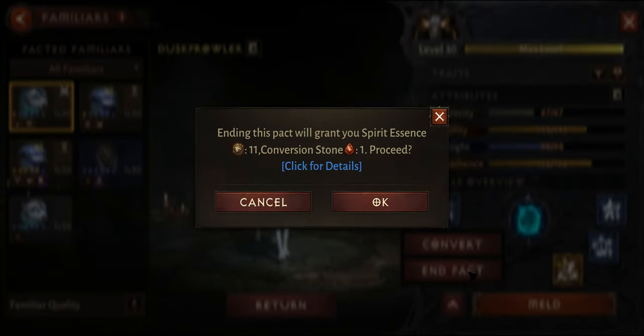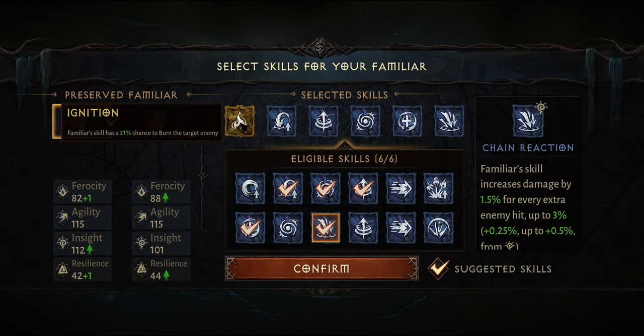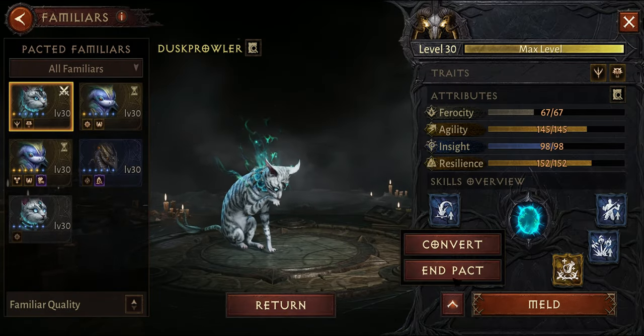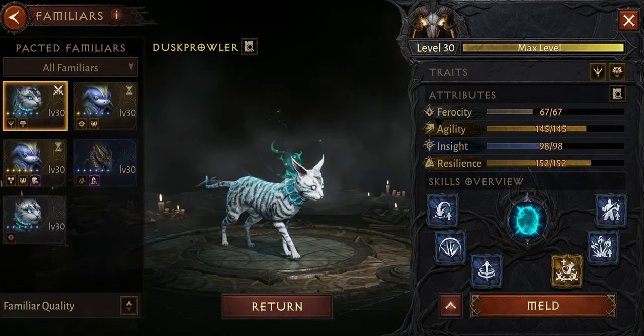I highly recommend not converting rare pets. If you end a pack with a rare one, you'll get a conversion stone that can be used later to maintain the rarity and skills of good pets when trying to make a legendary one with the same stats and abilities — basically a cheat code to get cheaper legendaries compared to trying to get them by RNG.